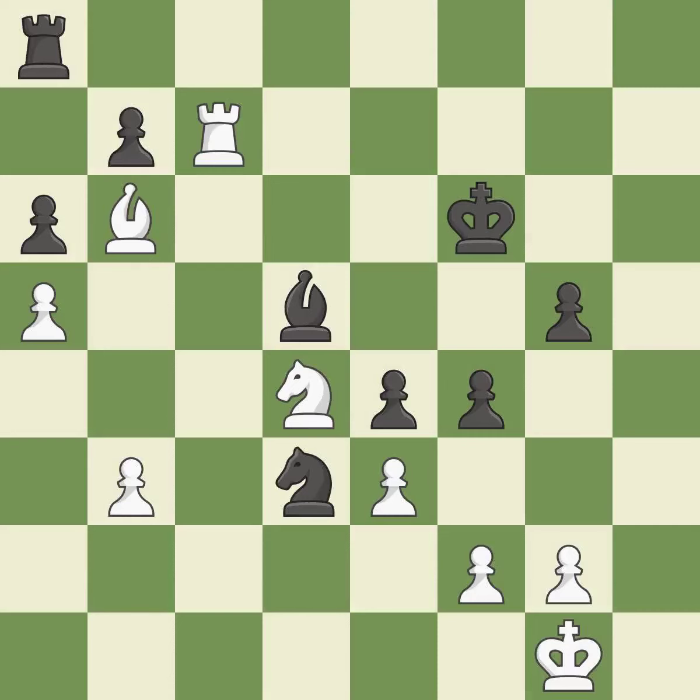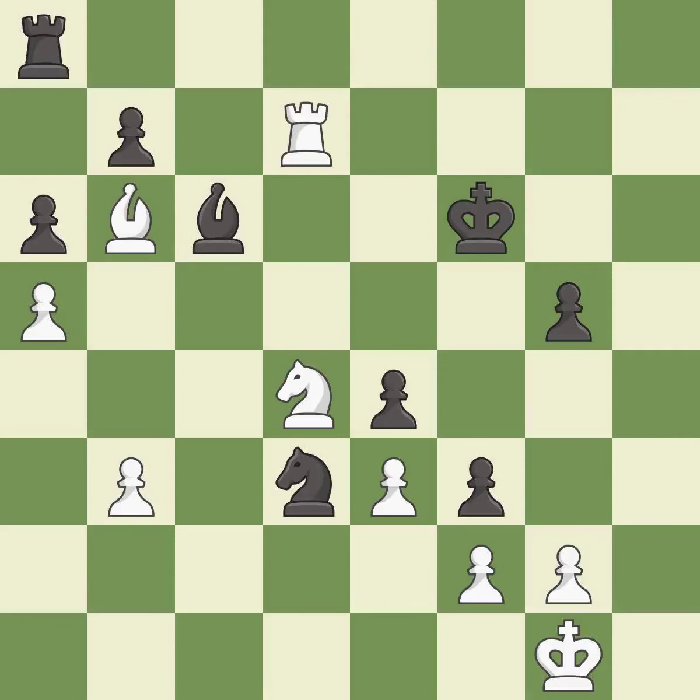Right on target — it is best. This misses an opportunity to develop a rook off its starting square. This allows the opponent to win a tempo by threatening a bishop — it is a mistake. This attacks a bishop, winning a tempo when it moves away. This is the only good move. This was a game-changing move, giving white a winning position — it is a great move. This move puts the bishop on a safer square — it is best.